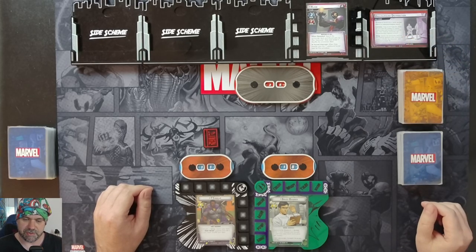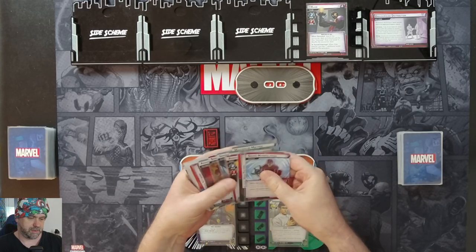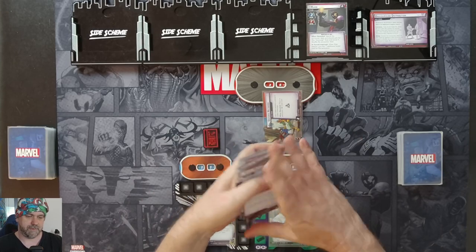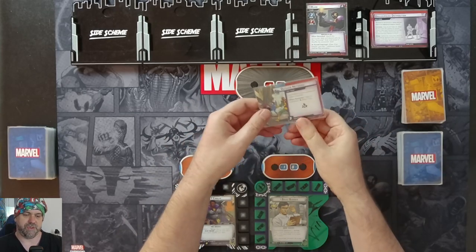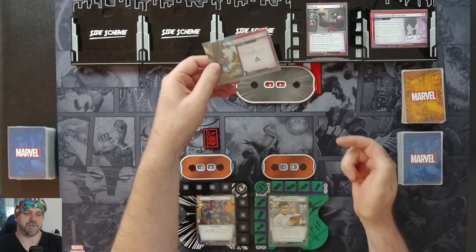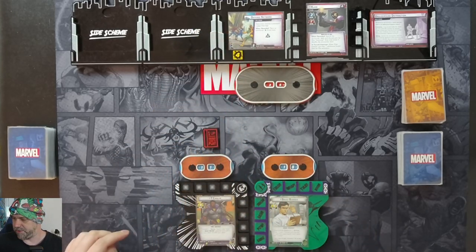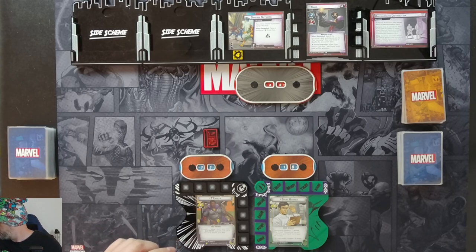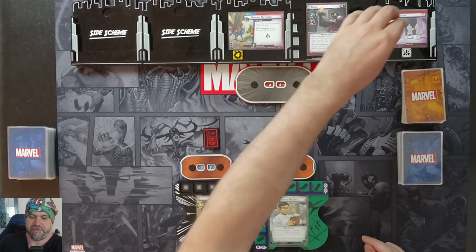The main scheme is Underground Distribution. We need to search the encounter deck for the Defense Network side scheme and reveal it. When revealed, we place an additional one threat per player — it comes in with two, so all up it's going to have four threat. And it's going to put a Crisis icon into play, meaning we can't remove threat from the main scheme.